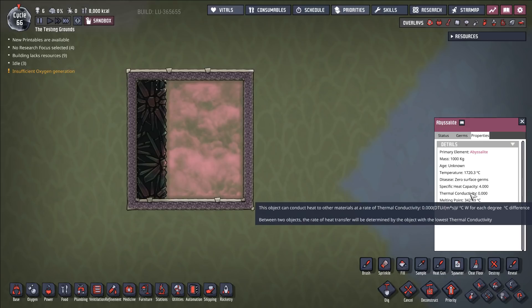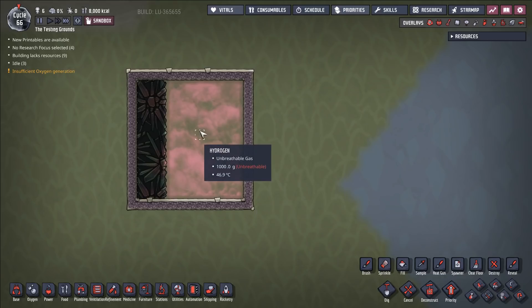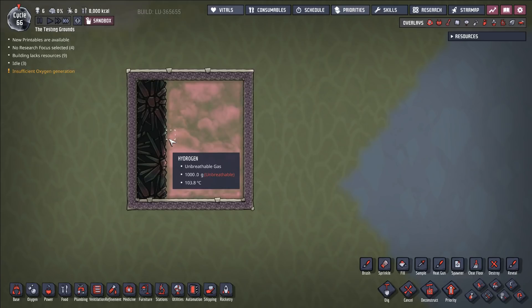No heat should be transferring in or out of this thing, and yet if we put some gas next to it, or liquid or something like that, we're going to see this gas start to change temperature to match the Abysslite.